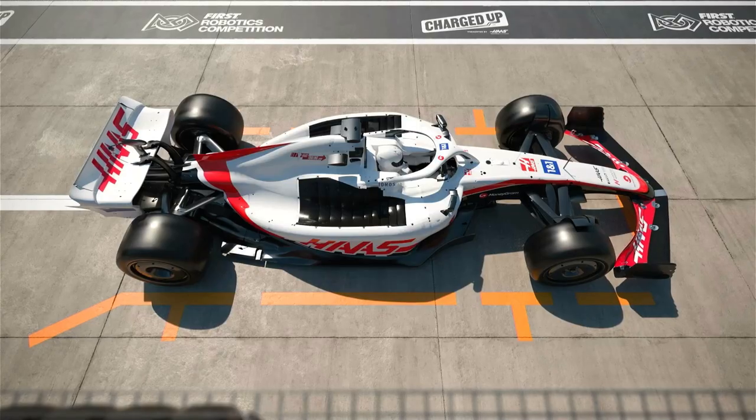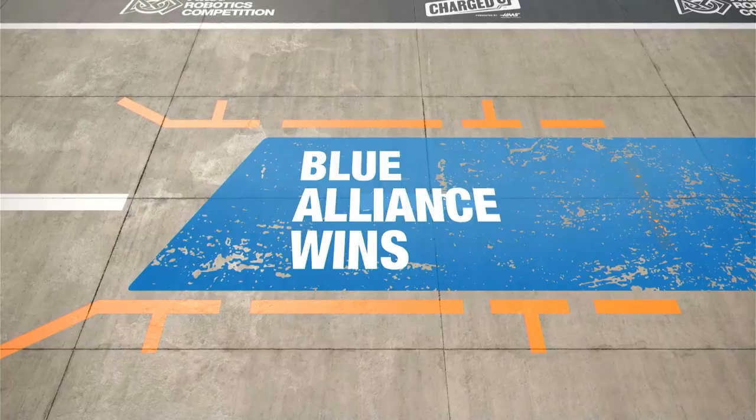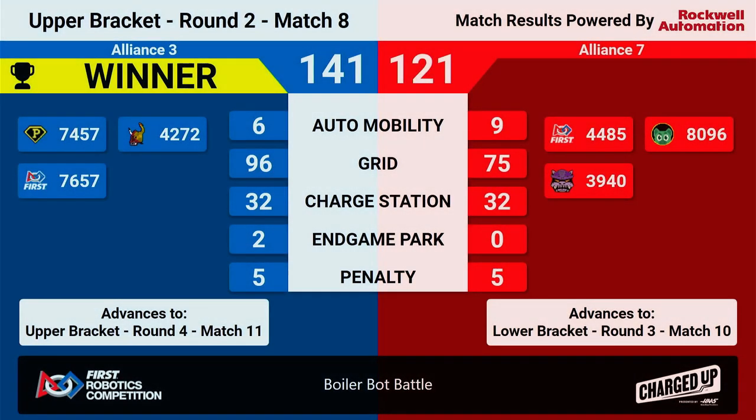Alright, let's take a look at those results. Congratulations to the blue alliance for winning that match, 141 to 121. The blue alliance will advance in the upper bracket to round 4, match 11. The red alliance will advance to lower bracket, round 3, match 10. No one was eliminated this match. The red alliance has one more chance to keep in this competition.